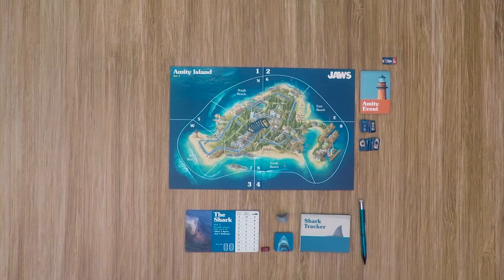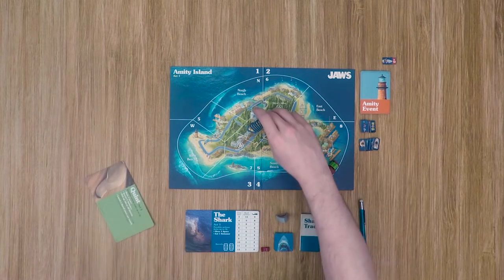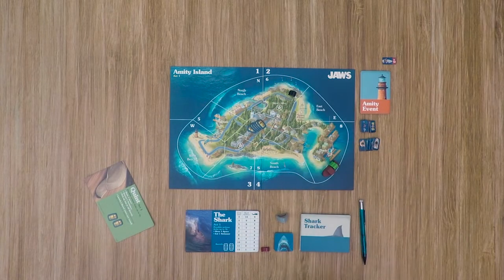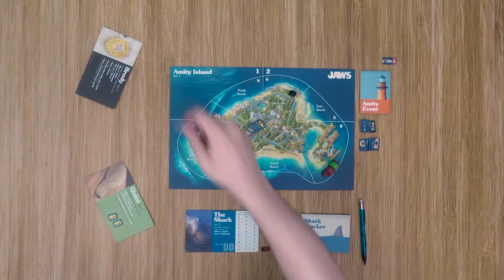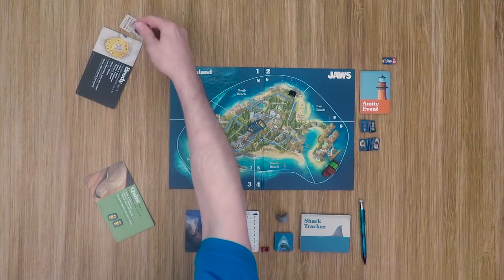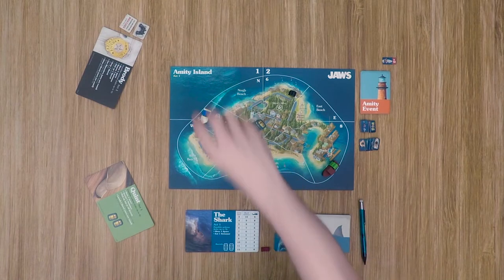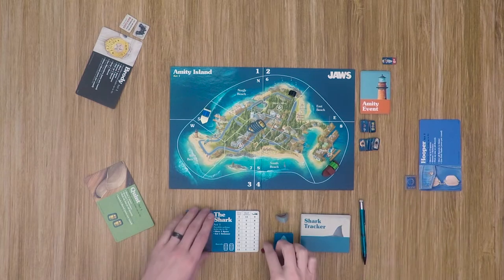The rest of the players will be playing the crew, and you always use all three crew members regardless of player count. Quint starts down in the docks and begins with two barrels. Chief Brody starts up in his house at area six and gets the Beach Closed token and binoculars. Finally, Hooper starts in zone five and gets his fish finder token.